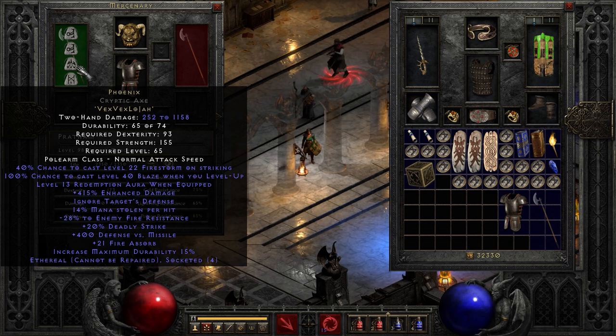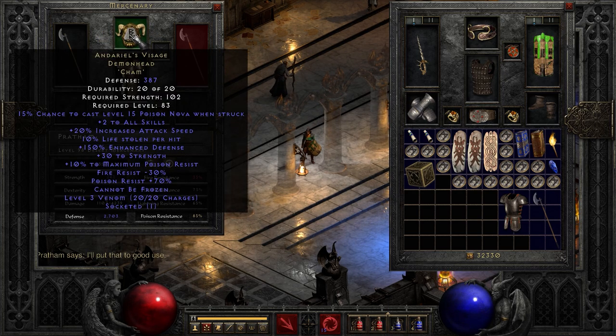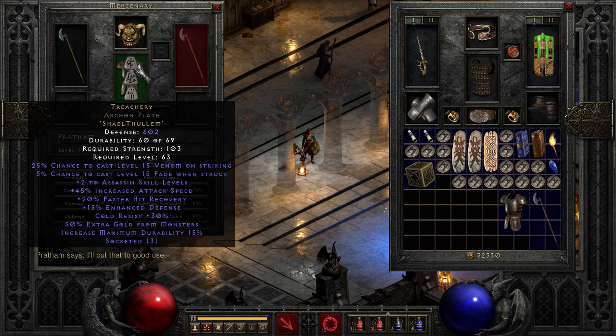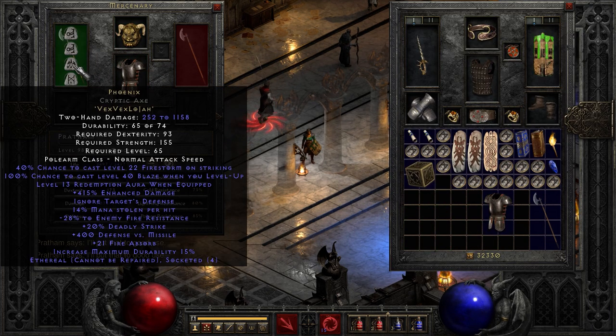It's kind of interesting — also when combining with Firestorm, kind of interesting. Fire Absorb means that whilst Emilio is wearing this, as long as he's got his fire resist up — which he does not in this case because of Nandarliel's Visage — you could swap over to Fortitude and basically make him immune to fire.